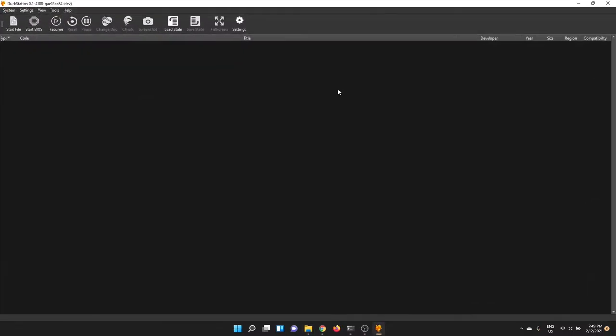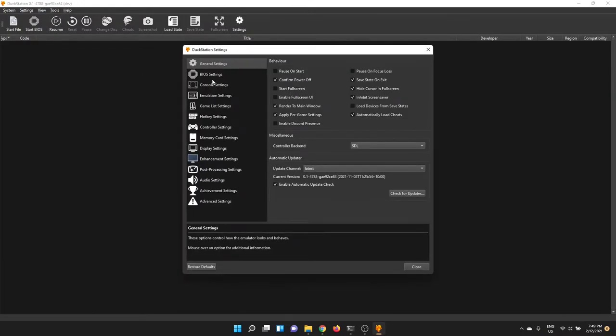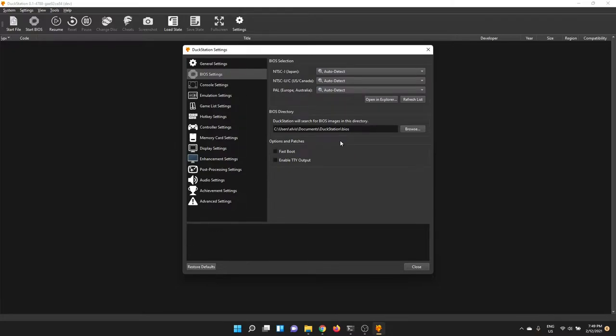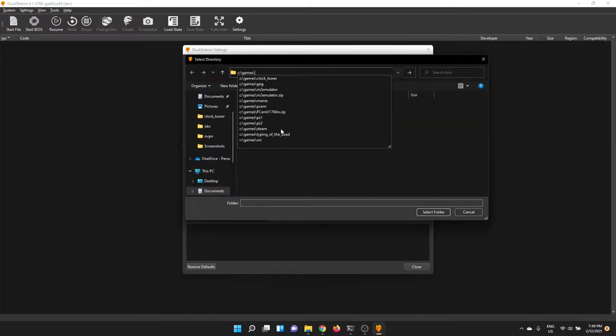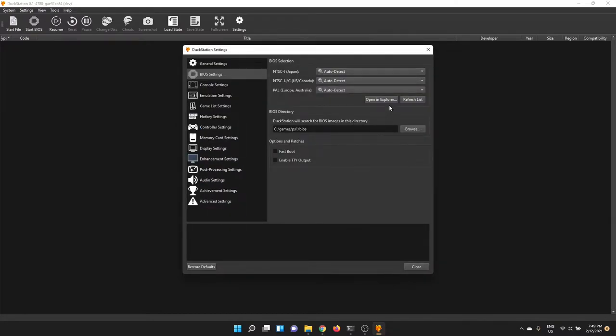Straight into some options to make all this work. The first thing I'm going to do is point to the BIOS — it wants to find them in this location. I'll navigate to games/ps1/BIOS, select that and tell it to refresh. It's going to find the right BIOS files for the different regions and automatically detect the right BIOS for the right game based on game region. You can also turn on fast boot here if you don't want to see the PlayStation logo at boot.